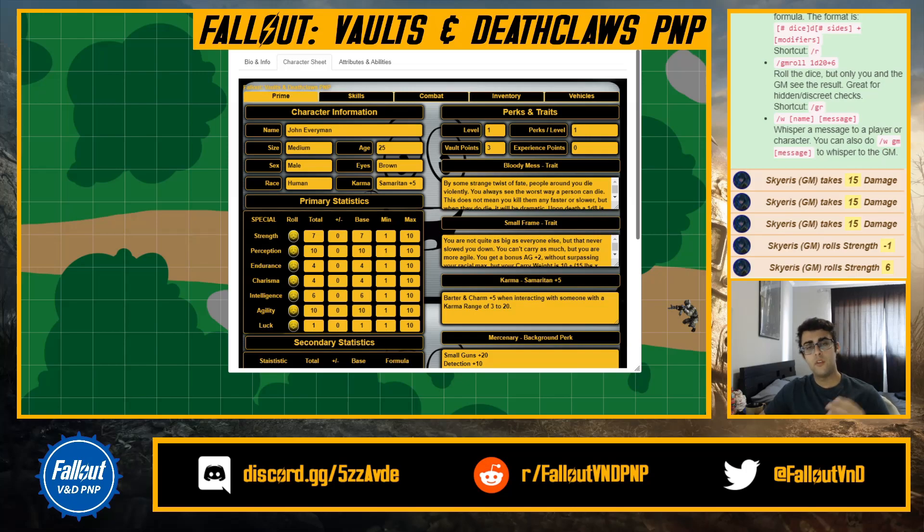In character information, we have John Everyman as the name, the size category is medium — if you're a super mutant you put large, whatever else you want. Then age, eyes, sex, race — I put human — and karma. I put Samaritan with a plus five. If you're using the karma system, remember you go up or down, and depending on where you are you get bonuses on who you interact with.